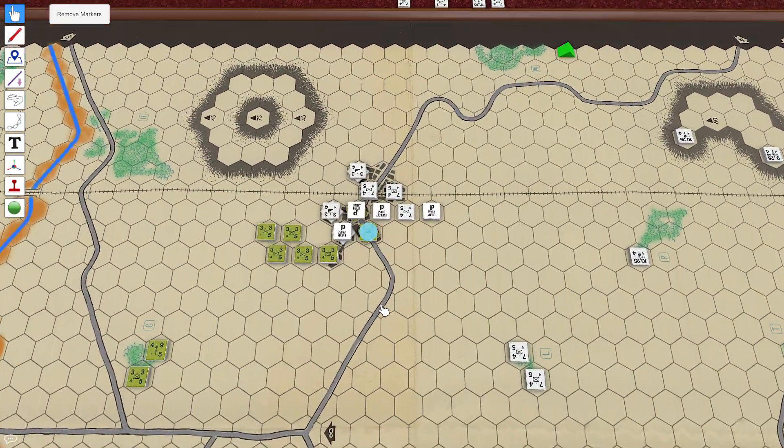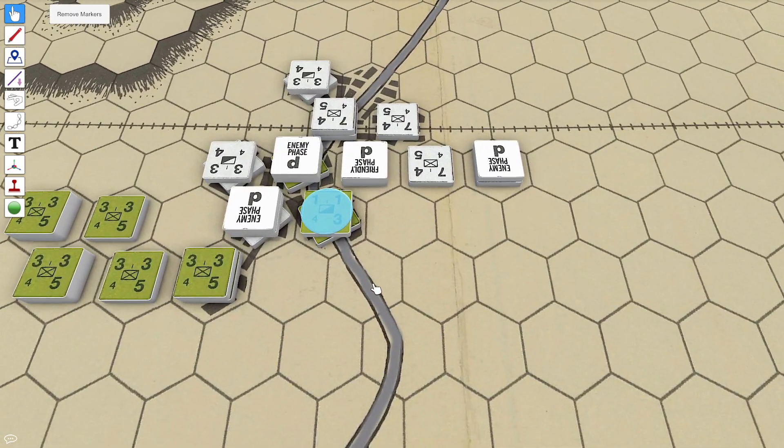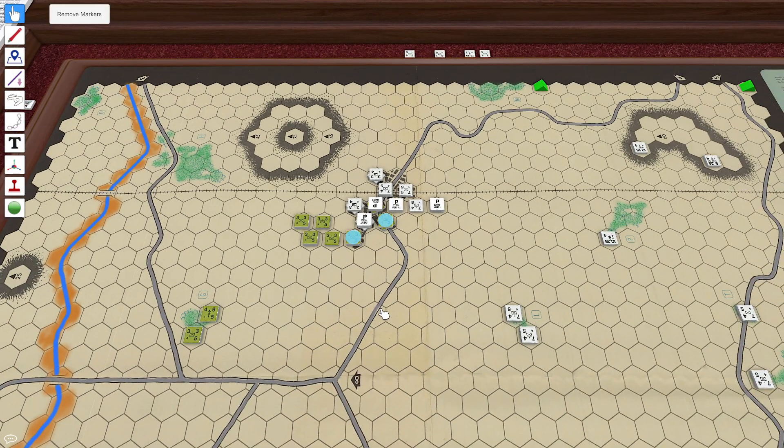I've rolled four times and three out of the four times I've rolled a six. I should be playing Yahtzee — I'd be a Yahtzee champion. Those guys and these guys can't see anything because they're in the town and there's no friendly unit in a clear hex beside them to be observers.